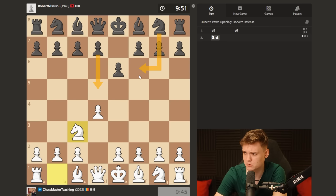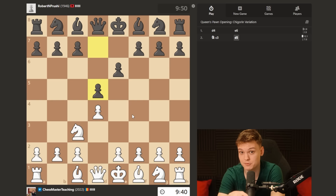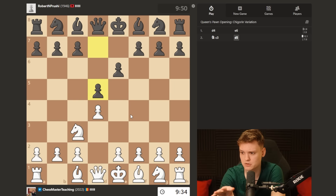He could also play knight f6 or he could also play c5 - those are gonna be the alternatives. But finally we see d5 on the board. Once you see d5 within the first two to three moves, that is gonna be enabling the Jobava London.